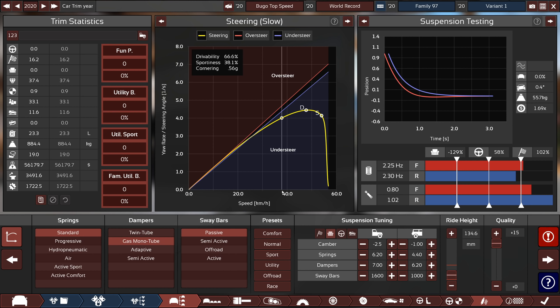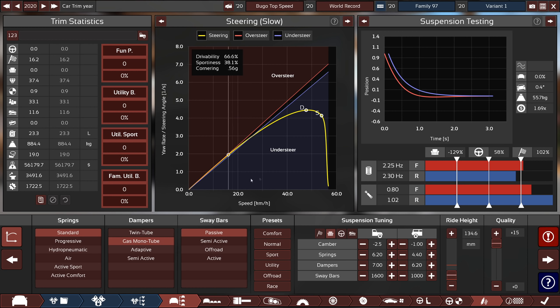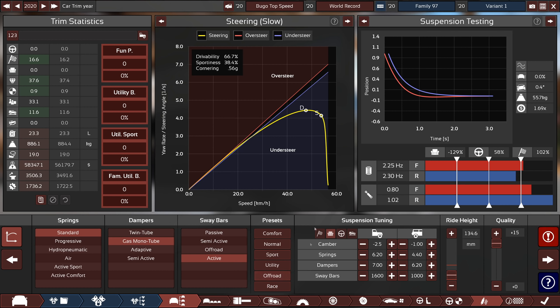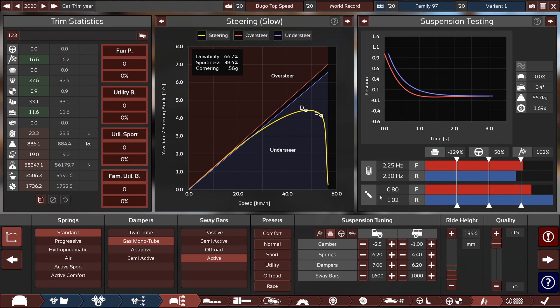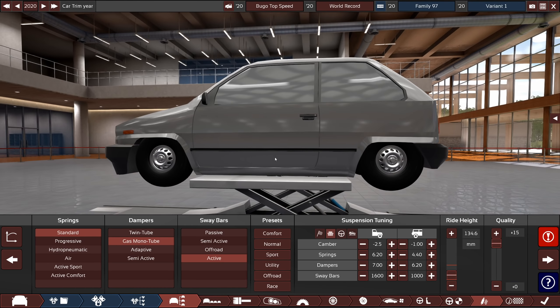So suspension — nothing really fancy going on here. Standard springs, gas monotube passive. I'm just using this as a setup. I think we could probably get away with having active sway bars, although that's not exactly doing much. And then it's a race preset to start off with, and then I made the dampers and springs really hard, and I lowered the car down as low as it'll go, just to keep that center of gravity as low as possible. Dampers are super hard, because we don't want it to squat too much under the pressure of going so fast.